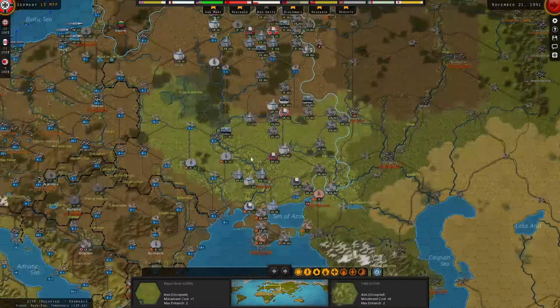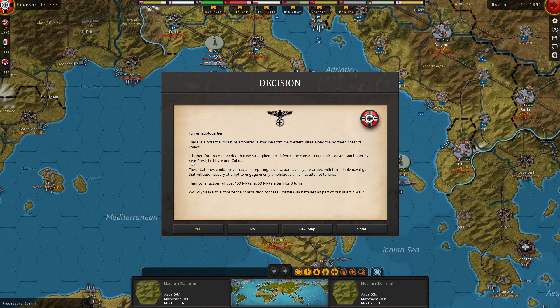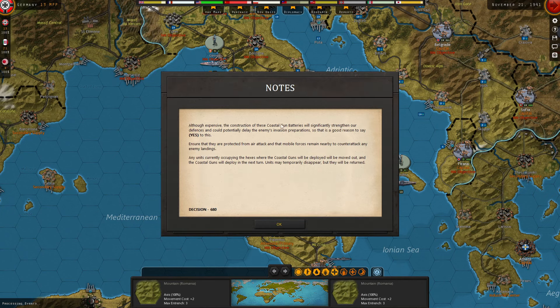That's everything I want to move — let's go ahead and end the turn and see what happens. Oil embargo still hitting Japanese morale. There's a scripted event recommending the Atlantic Wall: strengthening defenses along the northern coast of France with coastal gun batteries near Brest, Le Havre, and Calais. These batteries will automatically attempt to engage enemy amphibious units attempting to land. Construction costs 150 MPPs at 50 per turn for three turns. I'll hit yes to this — these could prove crucial in repelling any invasion. Units occupying those hexes will be moved out and returned next turn.